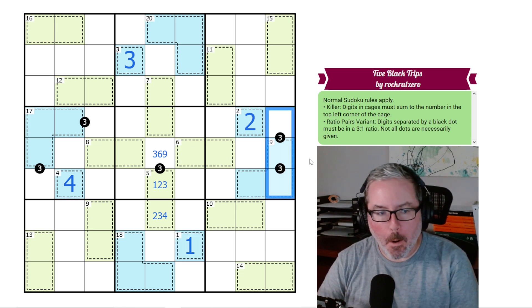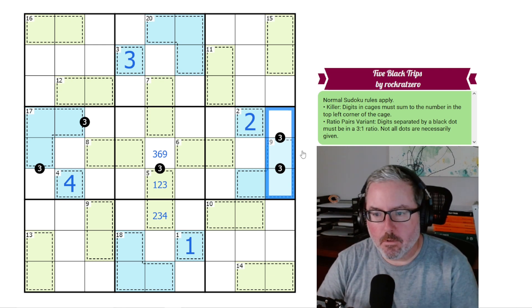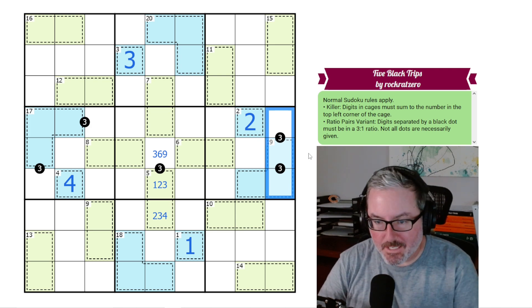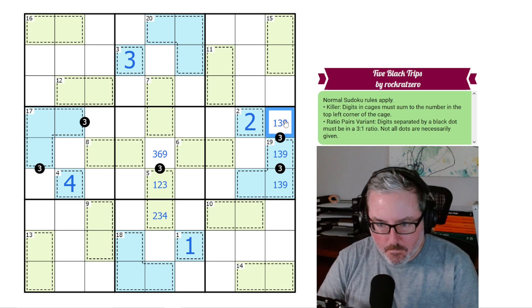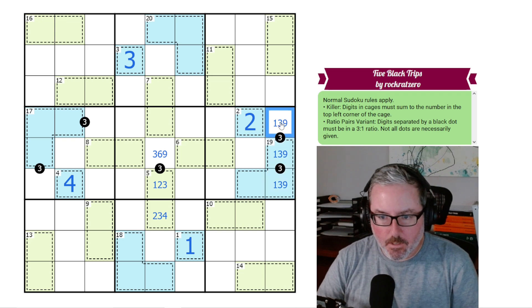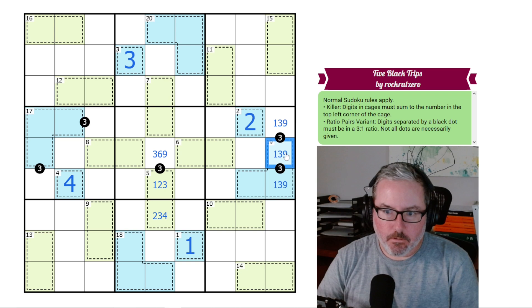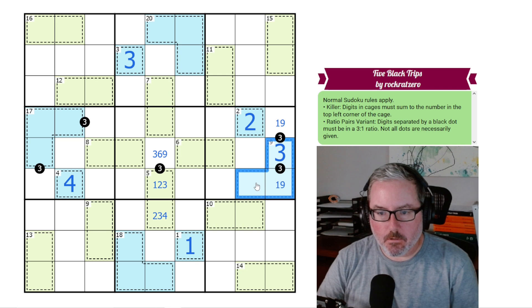I think right here is the best place to start. We have two black dots in series, so we need three digits all in the same region — they cannot repeat — that have to be in a 3 to 1 ratio. There's going to be only one grouping of digits that works: 1, 3, and 9. If you put a 1 here, the 3 to 1 ratio gives 3, and then 3 times 3 goes up to 9. You couldn't put a 2, because you'd go to 6 and then need 18, which clearly doesn't work. So this has to be 1, 3, 9, and the middle digit must be 3. We just don't know the direction yet, but we can use the clue of our 19 cage.